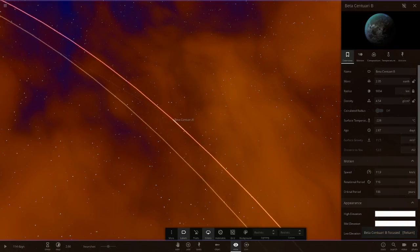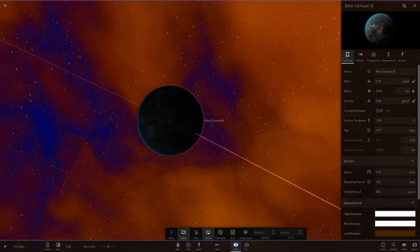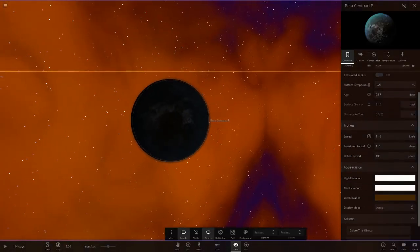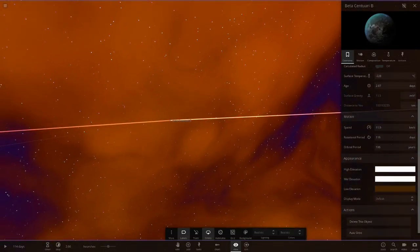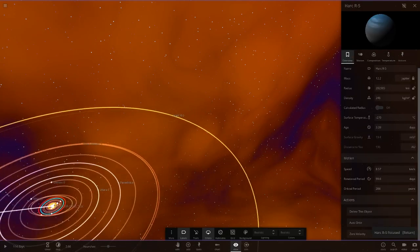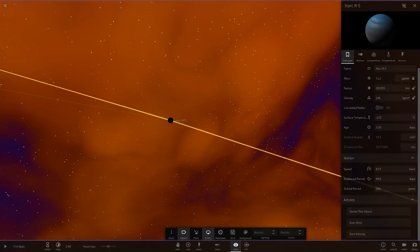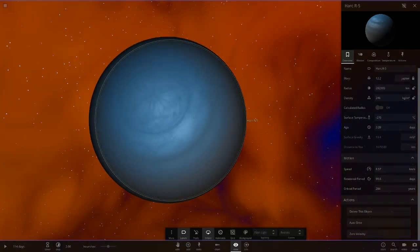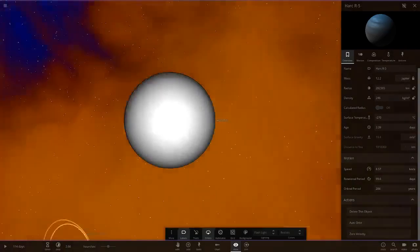Then Beta Centauri B — similar to the last planet with a blue atmosphere, but this time it's got more of a brown and white coloured surface. And lastly we've got Hark R5, which is quite a large planet as well. Studio mode gives a good look at it.